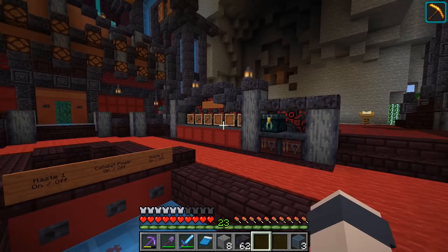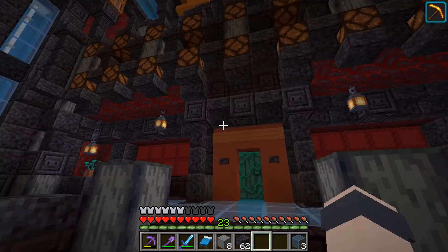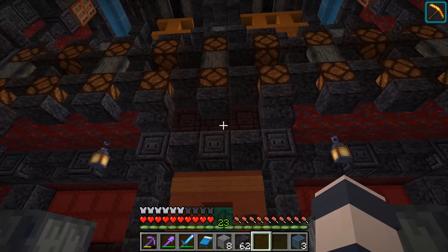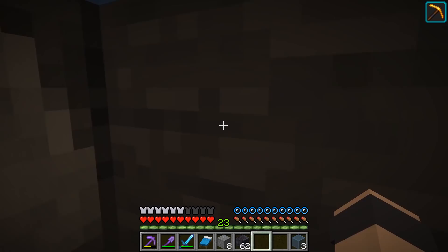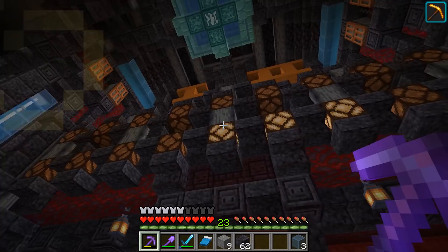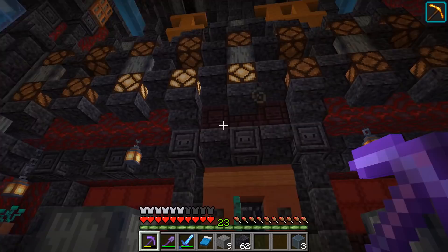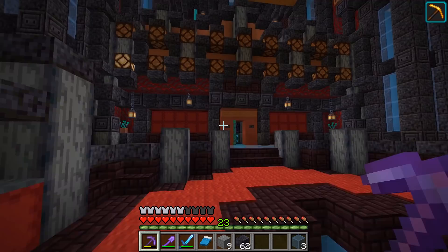The reason we did the block breaking room first was because it's one of the most complicated - if we could get through this one we could probably do any of them. The challenging part is combining so many different factors that affect mining speed and testing them in different combinations. We've got the mining timer here; we can test mining in water which slows you down, and also mining while floating in the air. There's a ladder to keep us suspended. When we break the first block it starts the timer - though I still need to finish it, as the seconds aren't working yet.